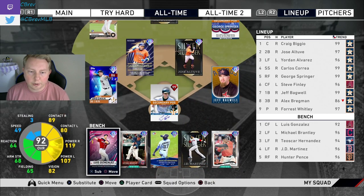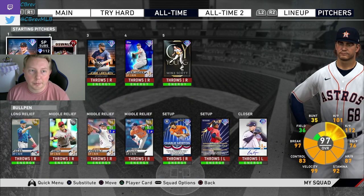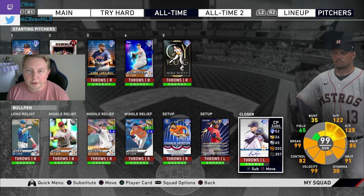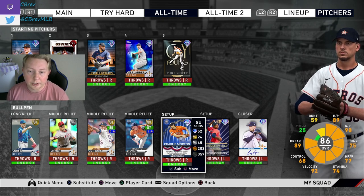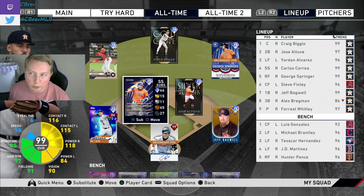On the bench we got Gonzo, Brantley, Teoscar Hernandez, JD Martinez, and Hunter Penn. We're going to be throwing 97 Forrest Whitley on the mound. The rotation also has Oswald, Urquidy, Verlander, and Scott. And in the bullpen, we do have 99 Billy on full rest, so he might be going two innings for us. Our other two diamonds are actually two of the higher stamina relievers in the game, so if we have to pull Whitley early, we're looking to go towards one of these guys in the bullpen.